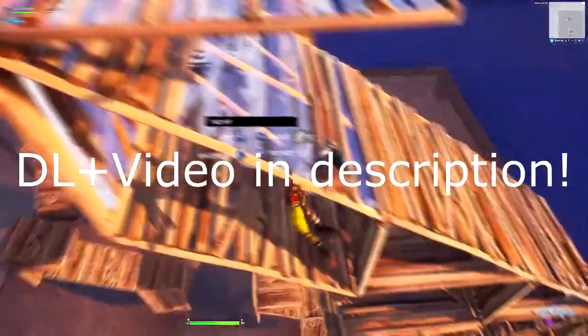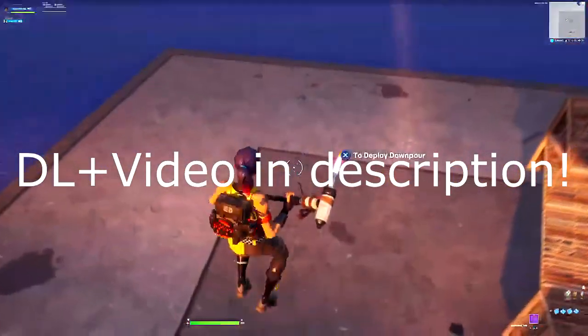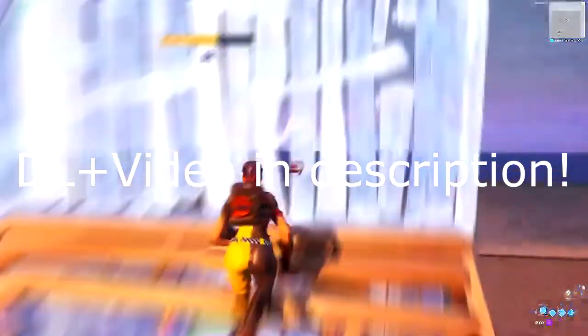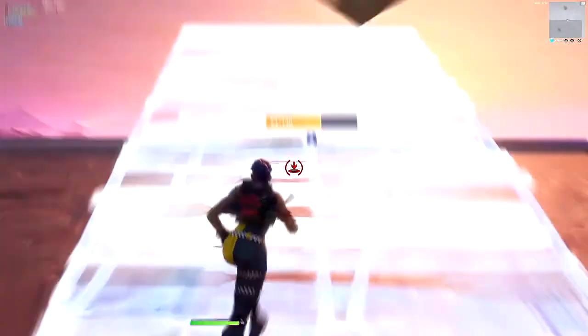It just makes the video look so much better. That's literally how you become a pro YouTube builder in Fortnite Chapter 2 — you add the RSMB effect. If you'd like to know how to get it on Sony Vegas or Adobe After Effects, I'll leave a link in the description showing you how to get it for free. Just look at my building right now — it makes me look like a pro, even though I can't build to be honest.